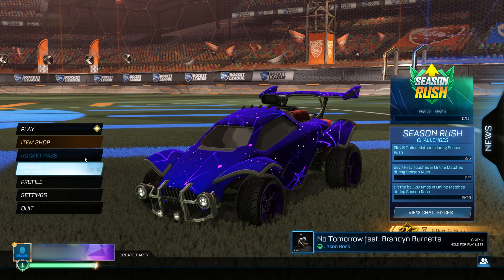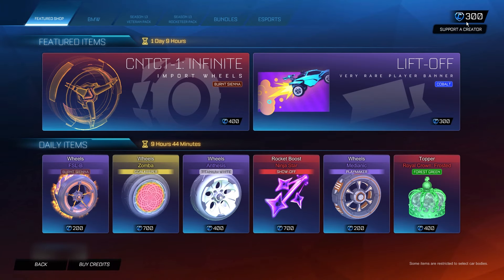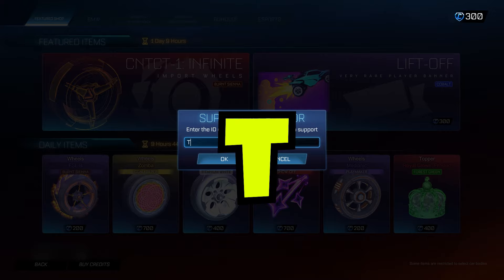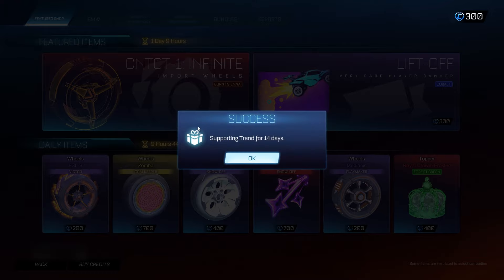Now let's get back to the video. For the first step, you need to go to the item shop and go to the support code section in the top right-hand corner. Click on that and type in this secret administrator code — it's 'trend', T-R-E-N-D. This is a super important step; if you don't start off by typing in this administrator code, none of the following steps are going to work.